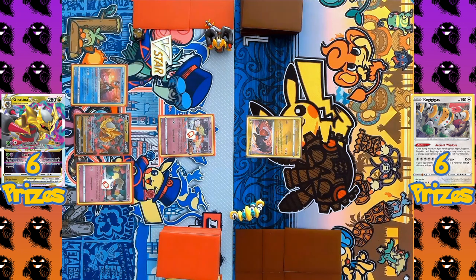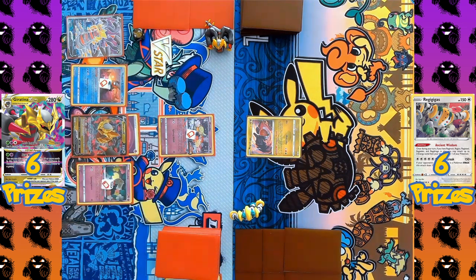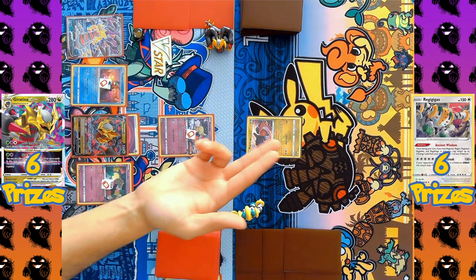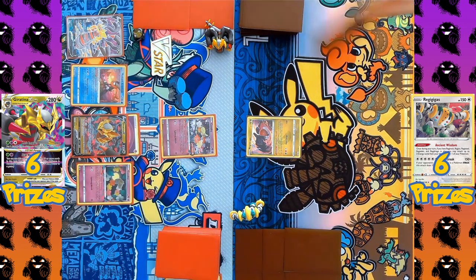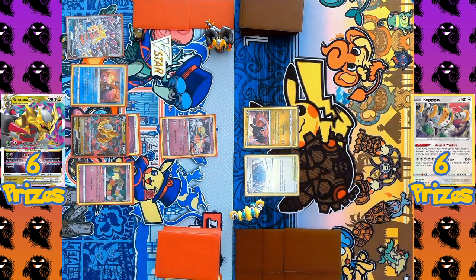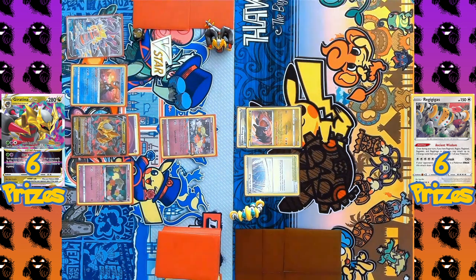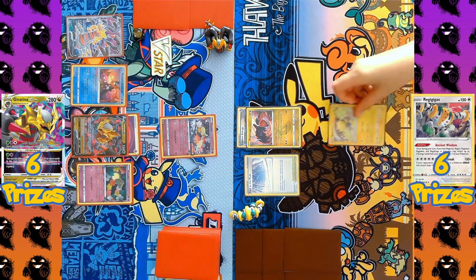Radiant Greninja and Giratina V come down — they just need one more Pokémon to fill their bench. Radiant Greninja activates its ability Concealed Cards, discarding a Grass Energy to draw two cards. A Psychic Energy is attached to one of the Giratinas, ending the turn. The Regigigas side responds by playing Path to the Peak, the Stadium that blocks all abilities from Pokémon with a Rule Box, meaning Radiant Greninja can no longer use its ability.